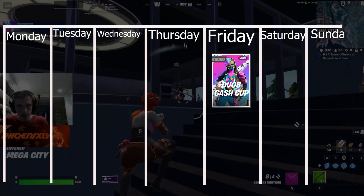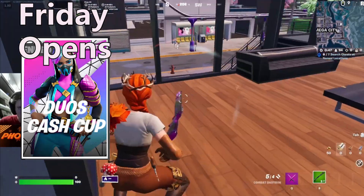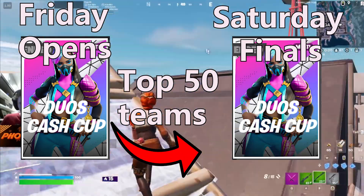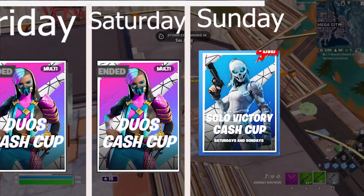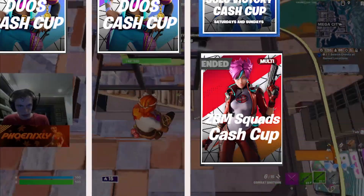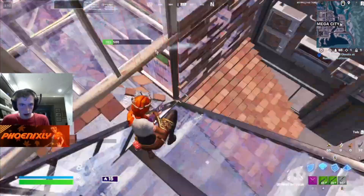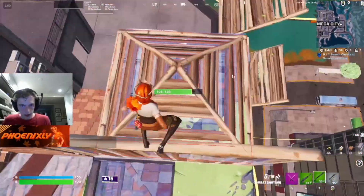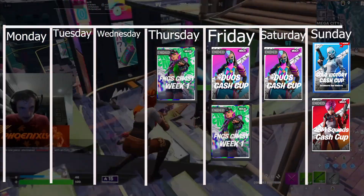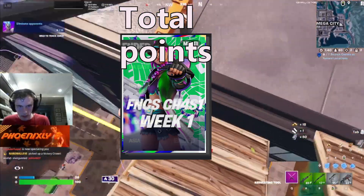Starting off on Fridays we have the opens of the Duos Cash Cup. It seems like we're heading back to the old duo cash cup format with opens on Fridays, and then most likely the top 50 teams from the opens will move on to finals on Saturday. On Sundays we have the Solo Victory Cash Cup from last season and the new No Build Trio Victory Cash Cup, which will be easy opportunities to make some money. As for FNCS, it's much more open this season with only a Champions Division requirement. FNCS will be played on Thursday and Friday, and your points from both days will form a cumulative leaderboard where the top 50 teams qualify for a weekly final.